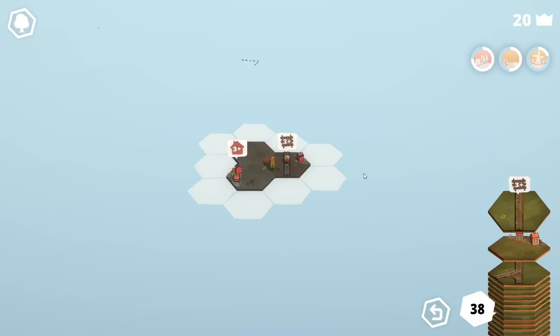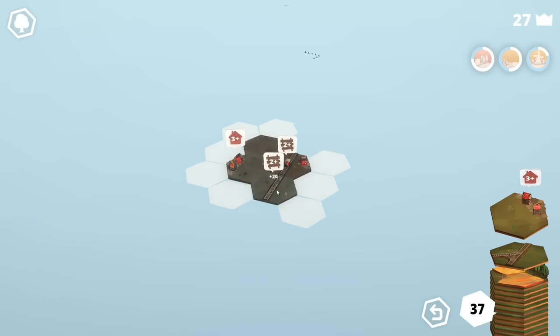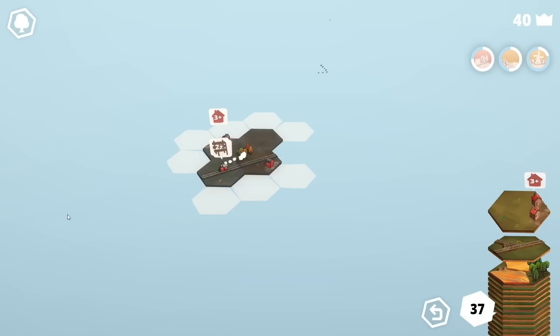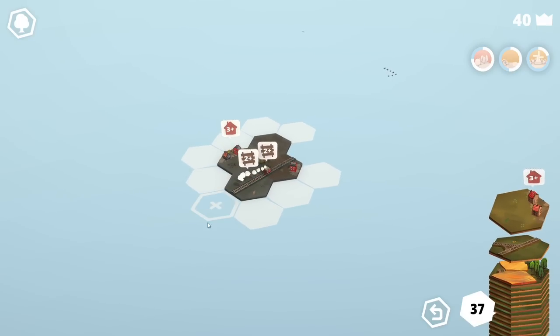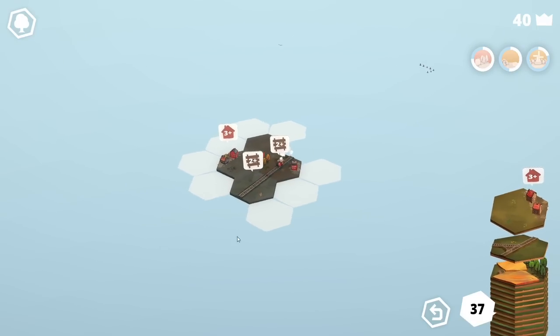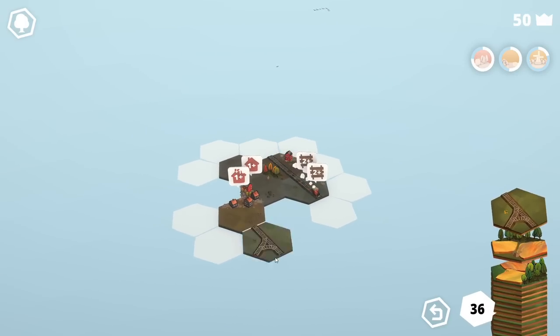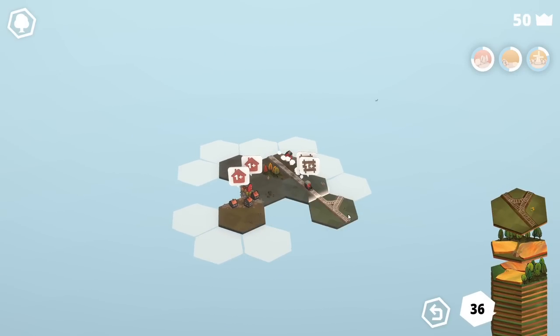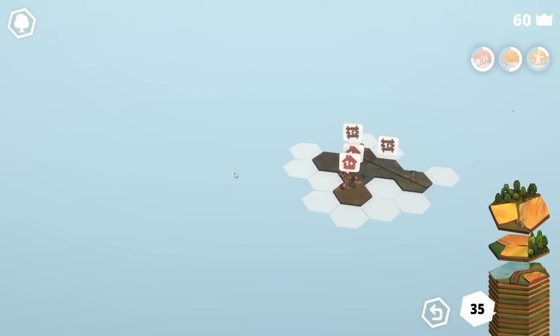Now we have another one here where we have another 2 plus rails. We can combine that together to now have 2 rails together. You see this train wants to have 2 rails, while the rail also wants to have 2 rails. It's kind of confusing. As you can see, you can't place this tile here because there's a rail in the way. But we will finish off this little corner here. We got one more home to add there. I'll add this here, and now we've got some free biome to work with.